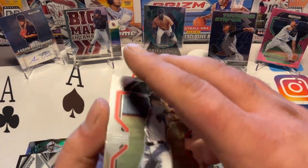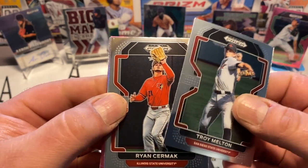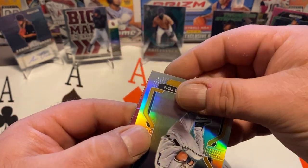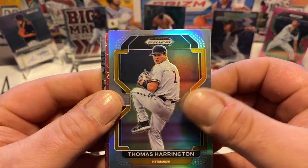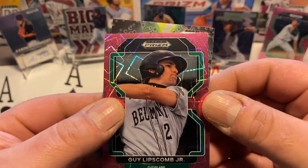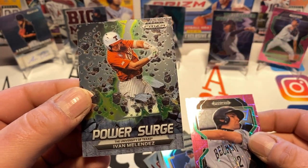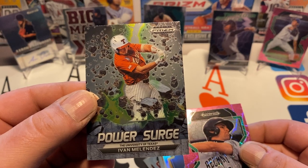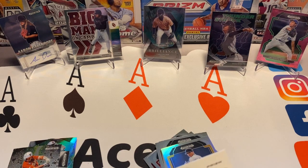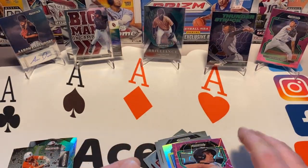And our last pack. Troy Melton. Ryan Cermak again — this time we got the base. And this looks like a silver prism silver — Thomas Harrington. So that's another parallel. Guy Lipscomb Jr. Pink. And Ivan Melendez — Power Surge! First time seeing the Power Surge. That looks pretty cool. Pink was pick 151. So there you go.